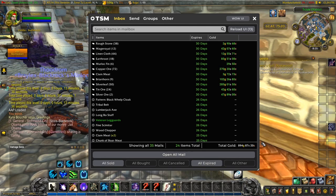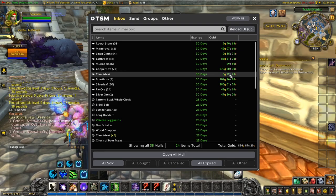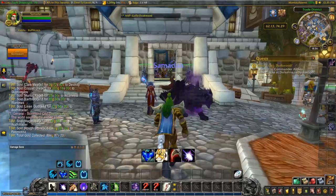My favourite part of the day — holy moly, 894 gold. That's a nice bunch of sales there, looking really nice. A good mix of herbs and ore. Good quantities of silver leaf and copper all help. Briathorn and earthroot are good prices for the quantity too. Let's collect up this lot and head to the auction house.